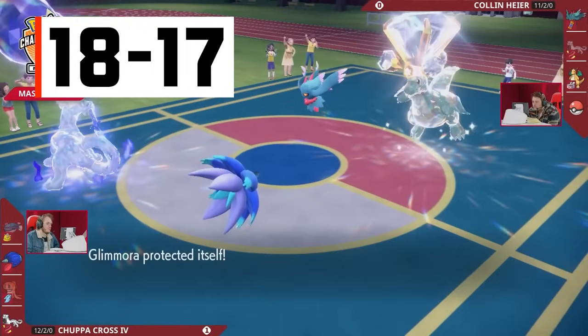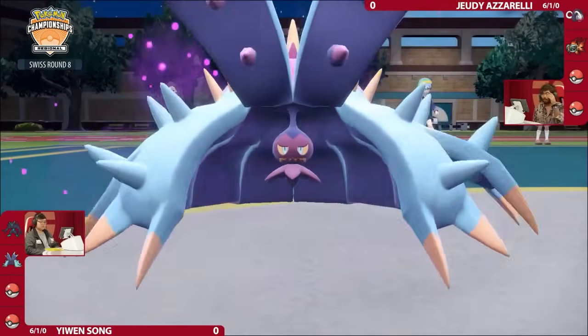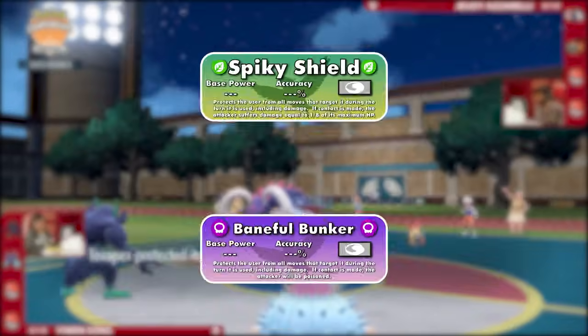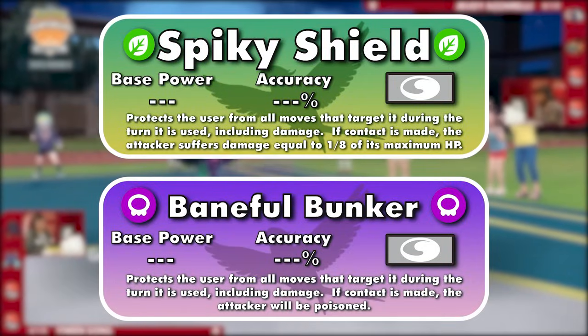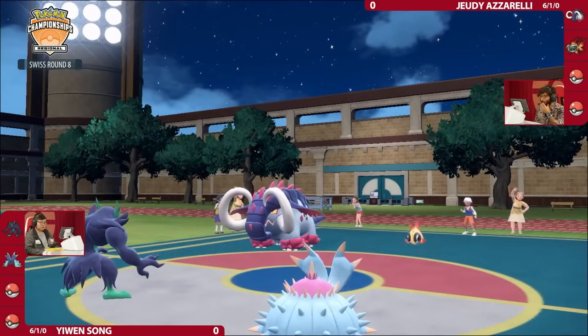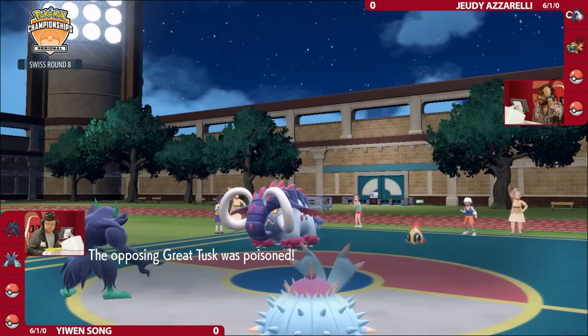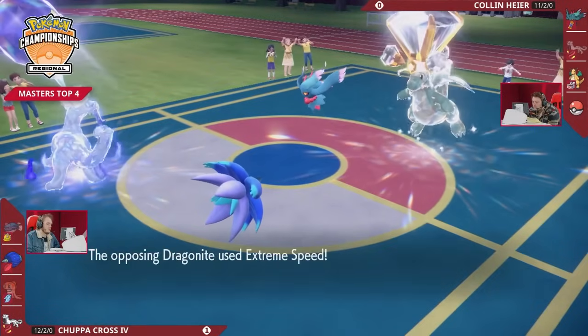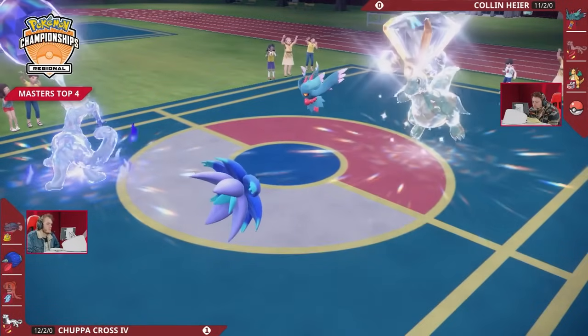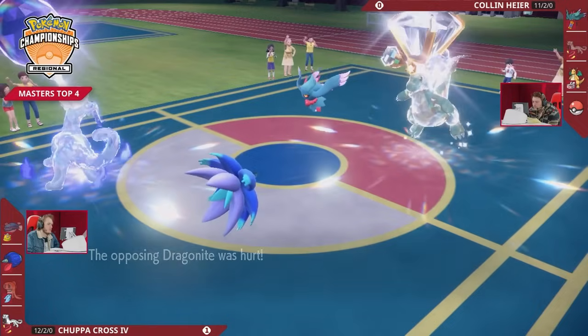Numbers 18 and 17 are Spiky Shield and Baneful Bunker, the latter being the signature move of Toxapex. These are objectively better protection moves than the previous three entries, since they block all attacks in addition to having secondary effects. Contacting Pokemon get poisoned by Baneful Bunker and take an eighth of their health from Spiky Shield. I'd say Baneful Bunker is slightly better, since the poison status gets rid of 1/8th of the opponent's HP every turn rather than just the turn the protection move was used.